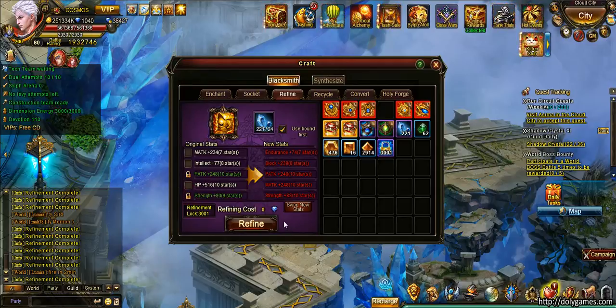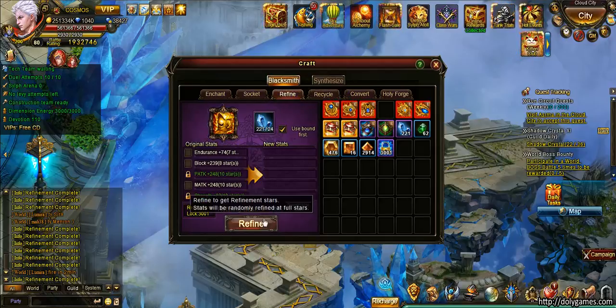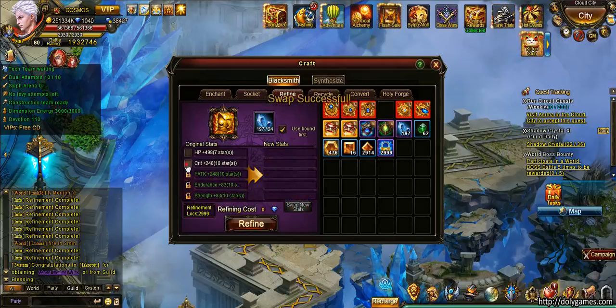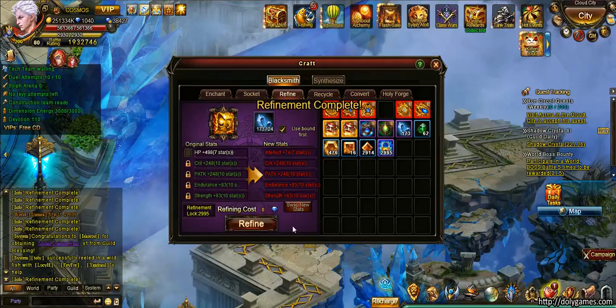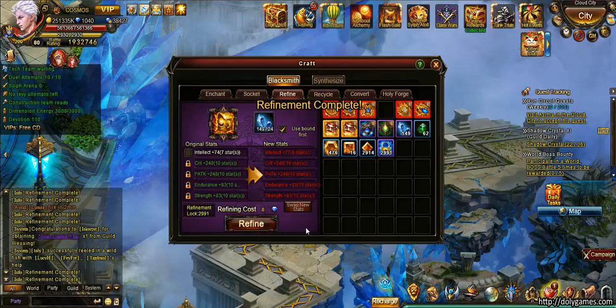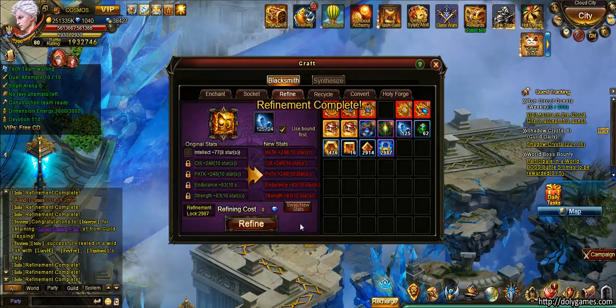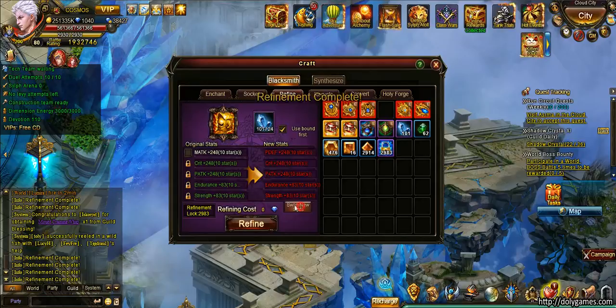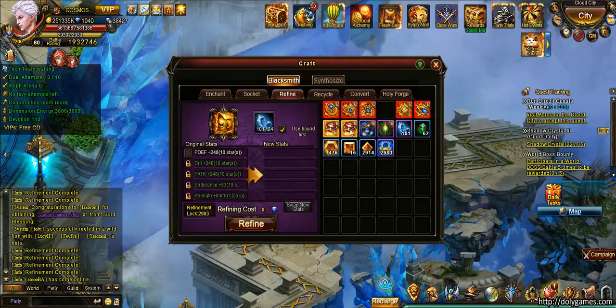When you roll more, you have more chances of getting something better. I got ten strength, so I'll swap it — the magic attack I won't need as a knight. There is ten crit and I need to take the crit. Now I'm only rolling one of them. One more click — intellect, still intellect, then magic attack ten, three times I got magic attack for a knight, and that cost me a lot of crystals. I need to do another one since magic attack is useless for me. Whatever I get now I'll keep — physical defense in this case. Not ideal, but the crystals are running out.